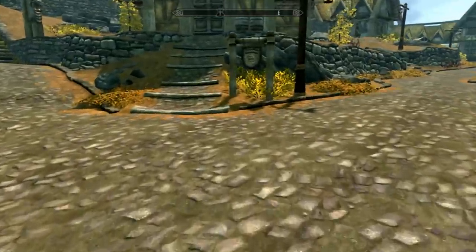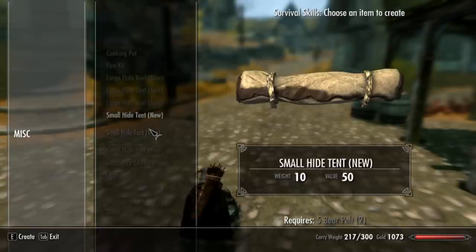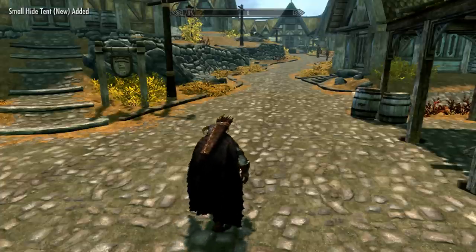Let's see here. The survival skill thing. There we go. Wait a second, I could have made a tent outside - I don't even need to come in here. I'm stupid. Sorry about that.